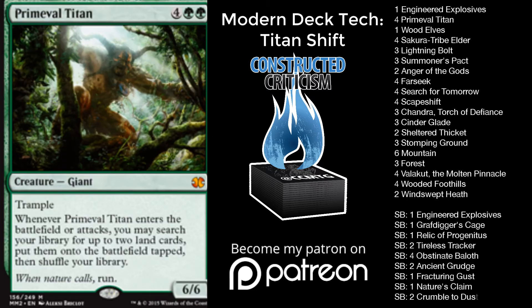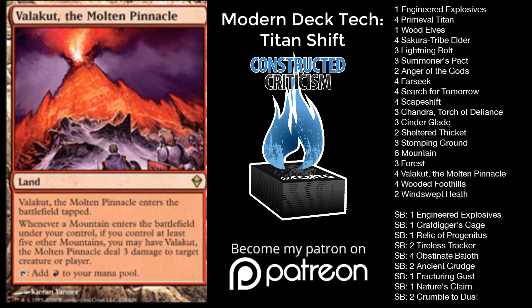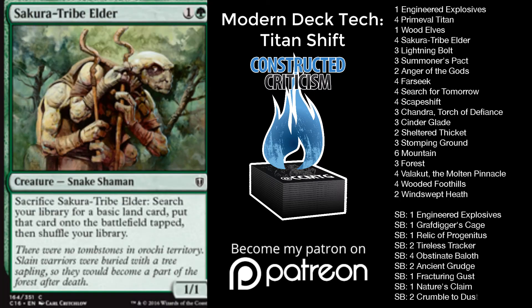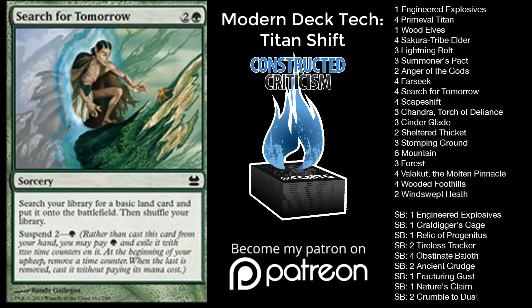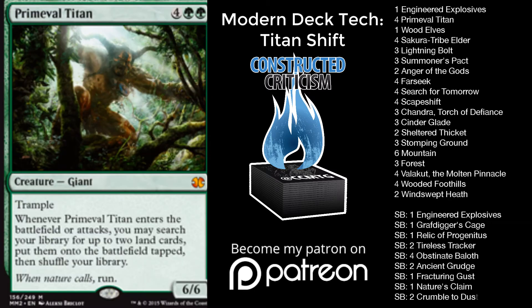We have four Primeval Titans. This card is really important to the deck. Primeval Titan is one of the reasons that I really fell in love with Magic — ramp decks built around it. Once you resolve a Primeval Titan in so many different matchups, you go and get a couple of Valakuts, and it turns your Sakura-Tribe Elders, Wood Elves, Farseeks, or Search for Tomorrows into win conditions. You're able to deal six, play a fetch land, deal six — that's a huge chunk of damage — and Primeval Titan does that almost entirely by himself, which is pretty powerful.